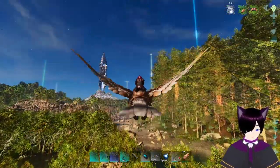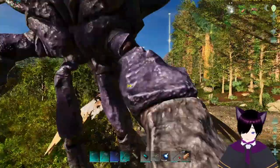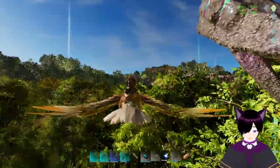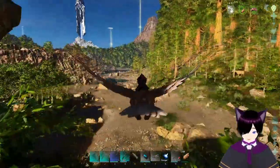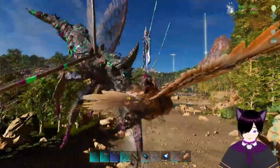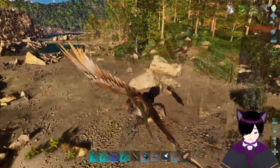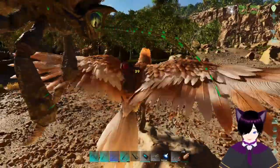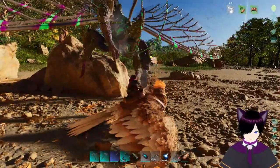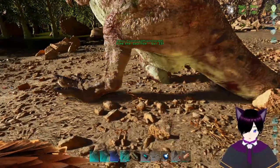Welcome back everyone. As you can see, we did not find it — it found us. It's level 145. I am not sure how we're gonna outrun this thing. We can probably do a little bit of damage because it's a very high level. I don't really want to stand still with the RG. Let's get our stone house and start hitting this thing. We should probably grab our magnifying glass.